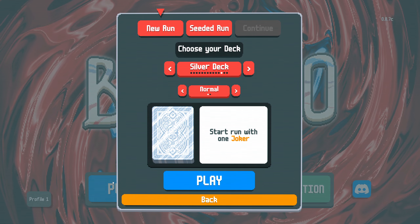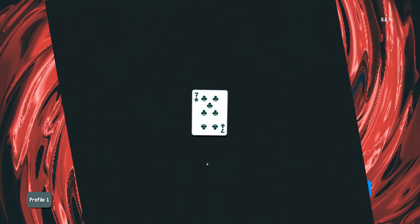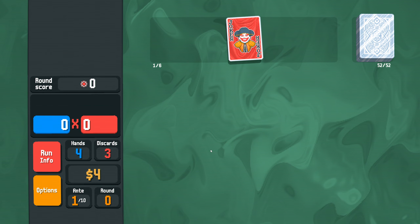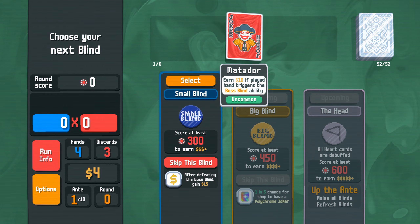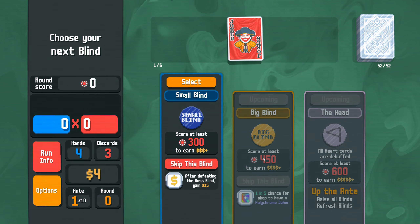Hello everyone, welcome back to Balatro. I'm still trying the 10 round challenge. So, Matador: earn $10 if the played hand triggers the boss blind ability. All hearts are debuffed.